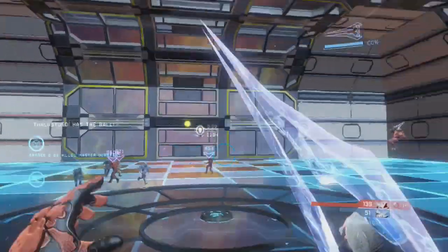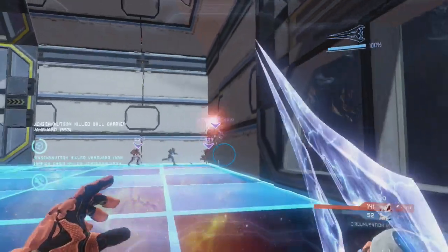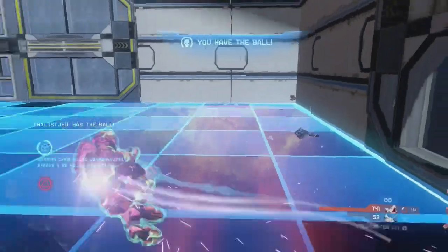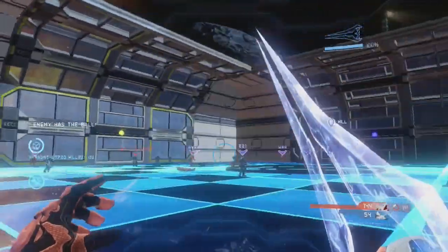If you're getting confused because it's a big open stadium, the map does have lights set up in the four corners, so you can see yellow, red, blue, and green. If you're wide open in the field, just say 'toss it over to green side,' and then a guy can look around and say 'oh yeah, that guy's open at green.' So that's pretty cool for communication.